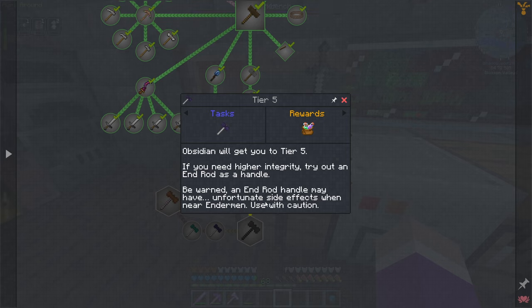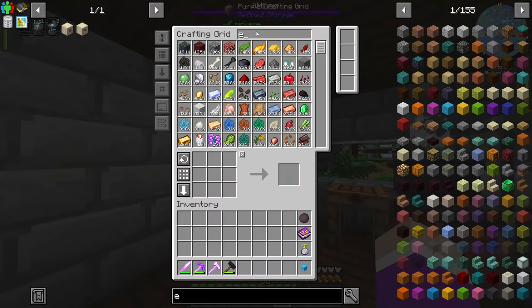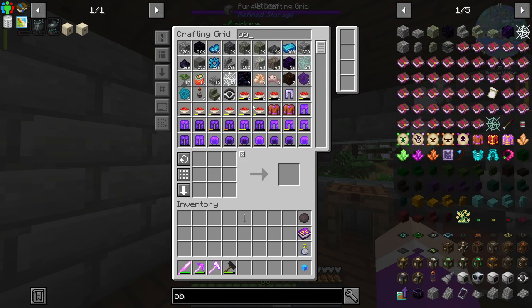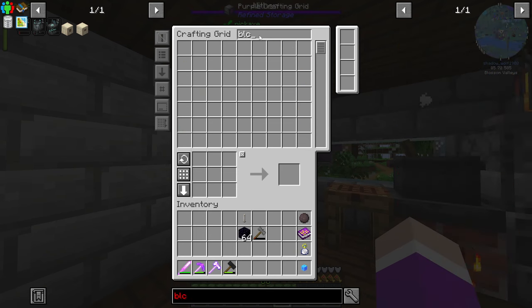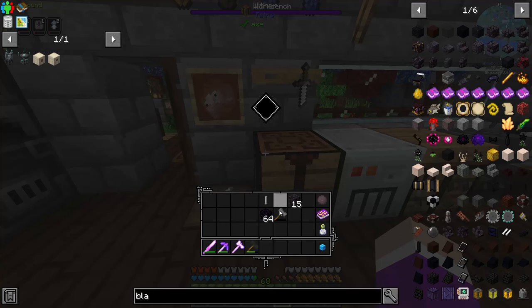I think we actually do need to go straight to the forge, which will count as a tier five hammer, and then we can make ourselves an obsidian hammer. The endrod handle may have unfortunate side effects when near endermen — use precautions. So I need to be careful, but apparently I need to use the endrod to make this guy. Do I have any endrods on me? I do. So if I grab an endrod and some obsidian, and take out my iron hammer and grab some blackstone, I can upgrade this hammer.